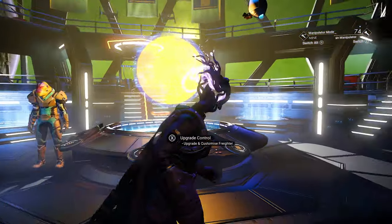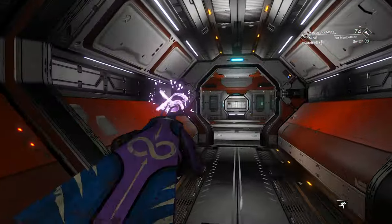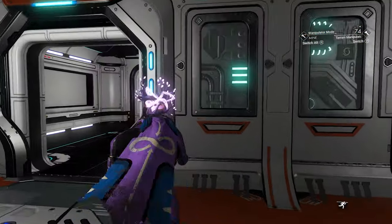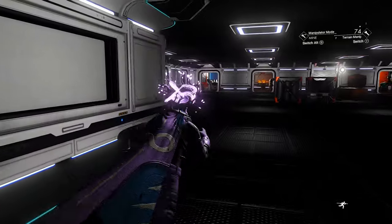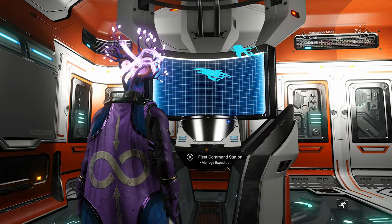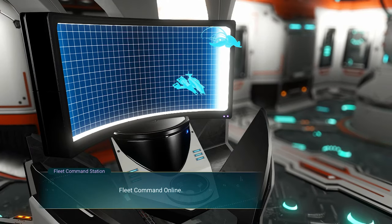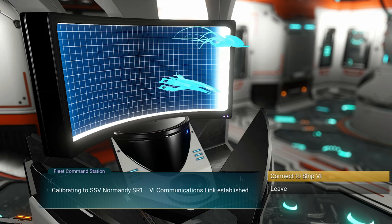Once you've done that, you can go back over to a control panel. You need one of these in your freighter to basically run down their mission and make sure they're doing okay. Once they've come back, you can talk to them. But right now I just sent them out, so they're not going to be available yet. I accidentally sent out the Normandy — I didn't send out my organics. You want to only send out your organic ship.